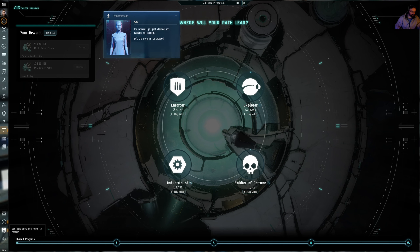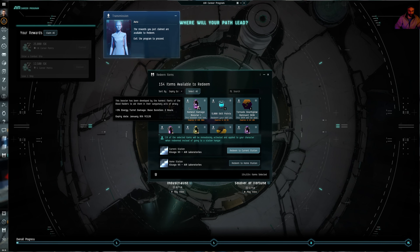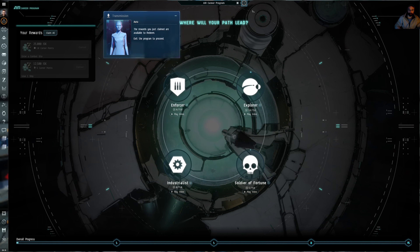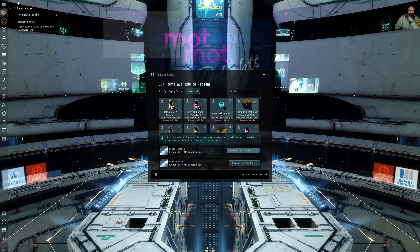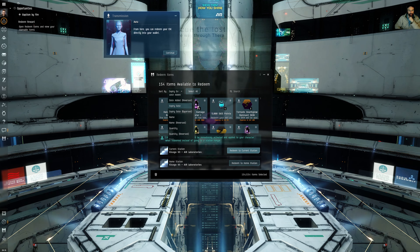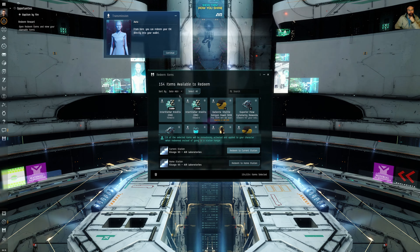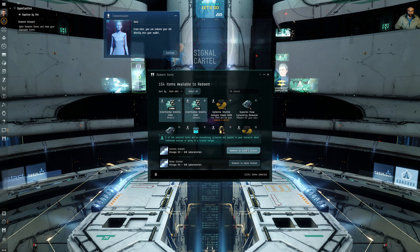Any rewards you get can be claimed in your redeemable area. You can see there's loads of stuff in here because this is actually created on another character — you get three characters on an account — but if you're starting a brand new one you'll just see whatever is for your one character. View your redeemable items to see your newly awarded ISK. From here you can redeem your ISK directly into your wallet. We'll select those two and redeem to current station.